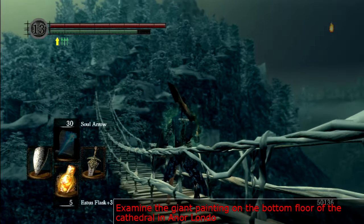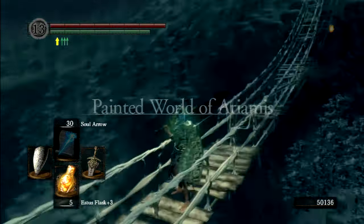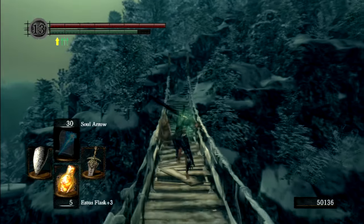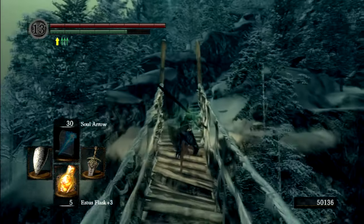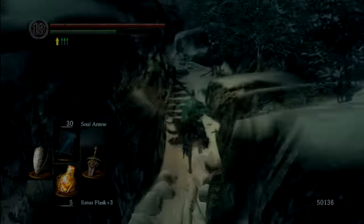And there we have it. We're inside of the Painted World of Ariyamas, and at the end of this area Crossbreed Priscilla is waiting for us. If you were not a killer, just go all the way to the end and then attack her, and there you go. Hope that helped. Later.